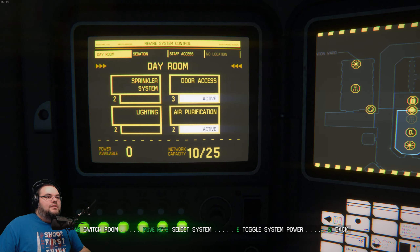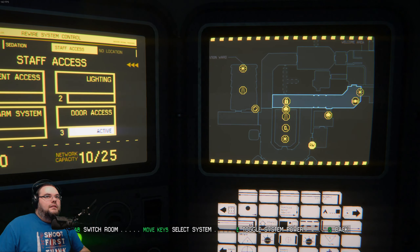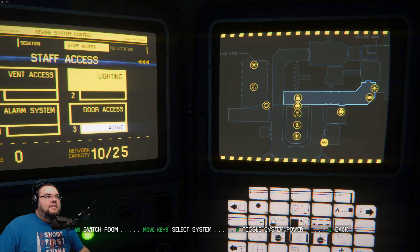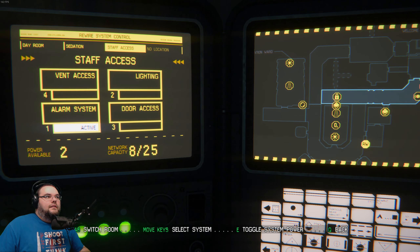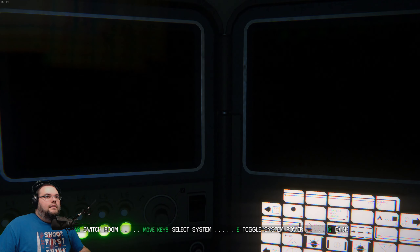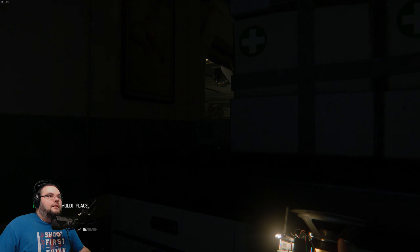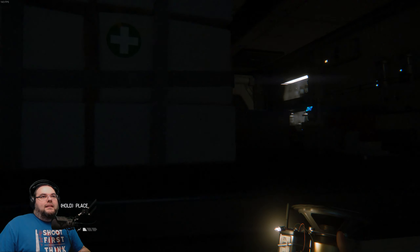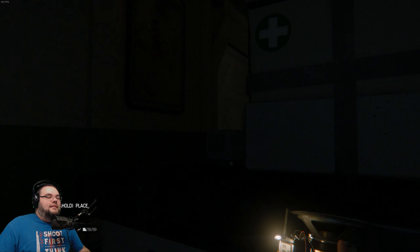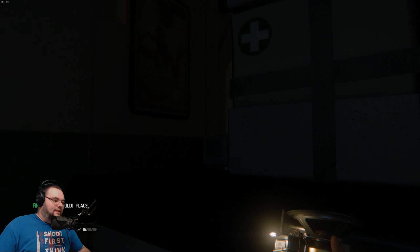Right, I need to switch room. How do I do that again? Tab. Lighting, door access, alarm system. Lighting. Oh Jesus, is that me or it? Okay, so I think it's investigated the alarm system over there.